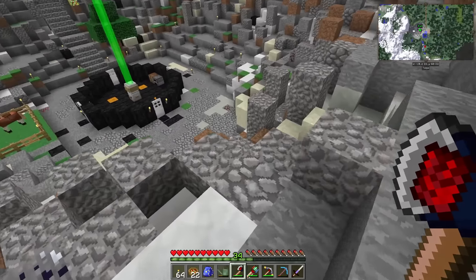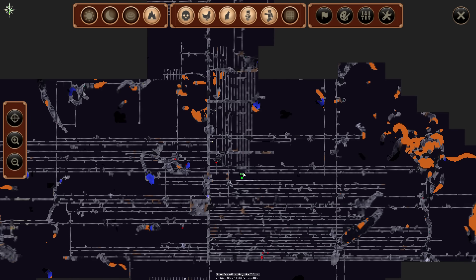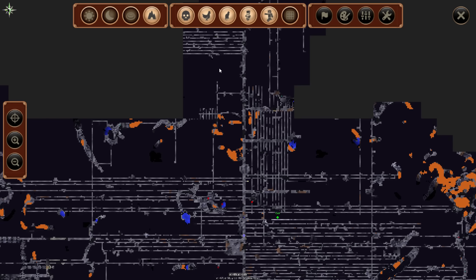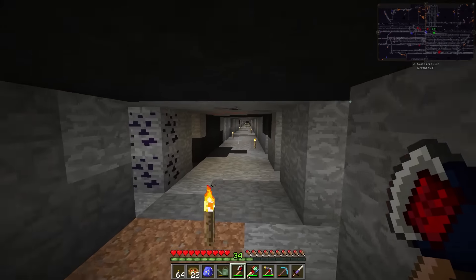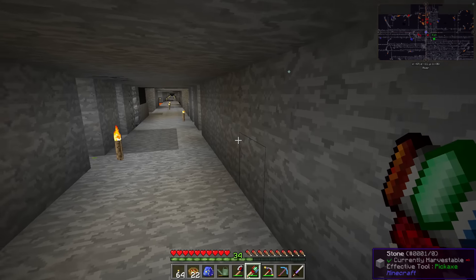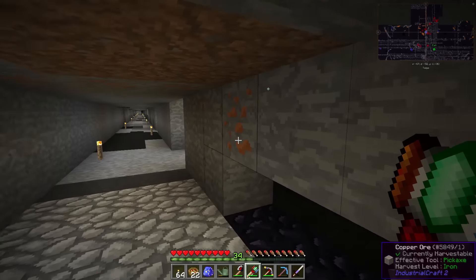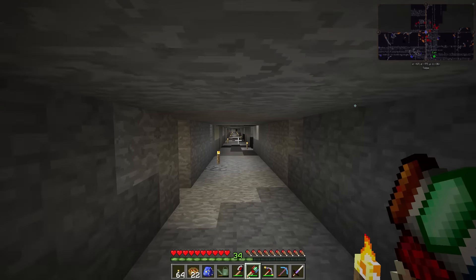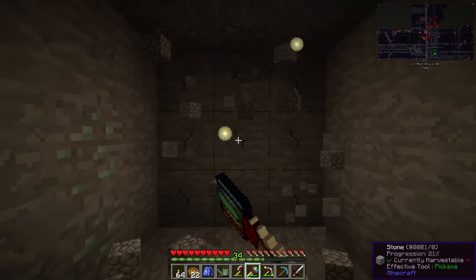Look at the mini map — all the different branch mines that people have done. Let's branch off this way and see if we can find anything. Looks like somebody else has been testing out their hammer here too. Using a hammer for mining is going to be so much better than a pickaxe because it's faster and opens up a lot more area. I always think those are diamonds when I run by them but they're not.